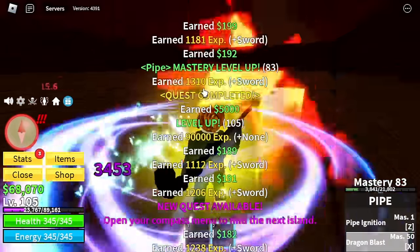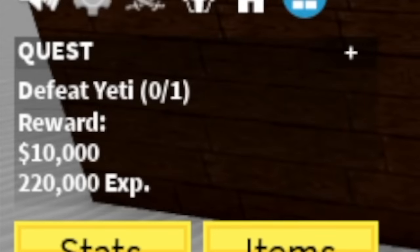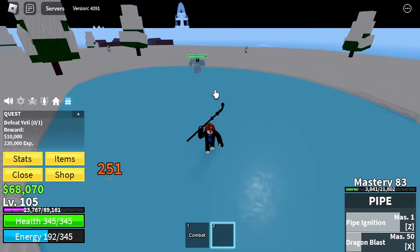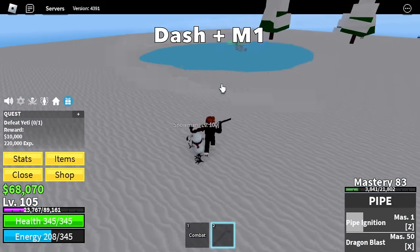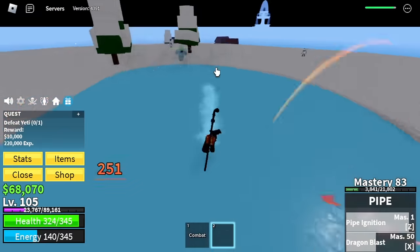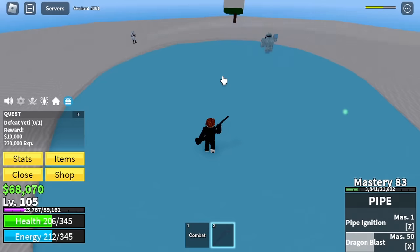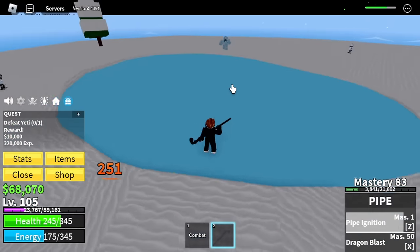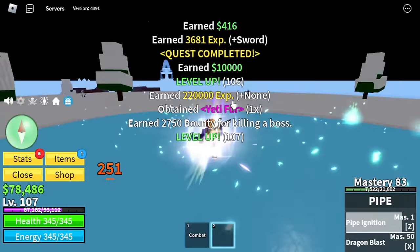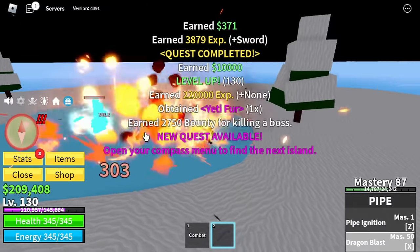Once you reach level 105, everything will be a lot easier. Pipe is better with 1v1 combat, so target now will be bosses. First up is the Yeti. Technique: use your M1 left click, M1 dash to bait him into using his own skill. After every dash M1, you can use your skills to bait him. Starting from here, you're going to do server hops. Leveling up is really faster but your mastery will suffer, since you'll only be defeating one boss at a time. We've already unlocked all the skills so no problem. There you go, level 130.